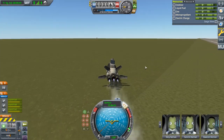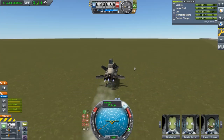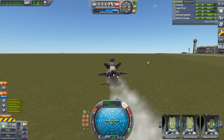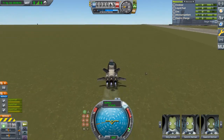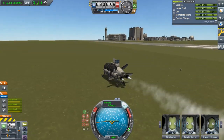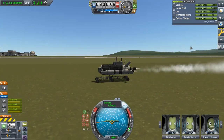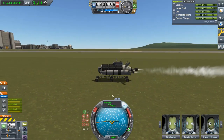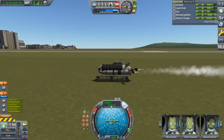At higher speeds the stability assist actually turns a bit quicker, which also makes it want to tip over more as well. So that's kind of dangerous — you just have to monitor it to make sure you're not going too fast or too slow.